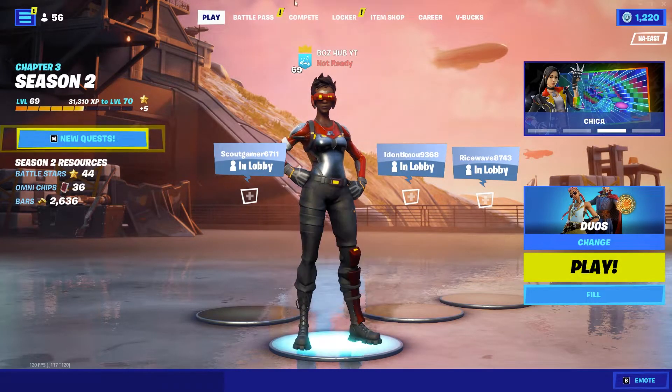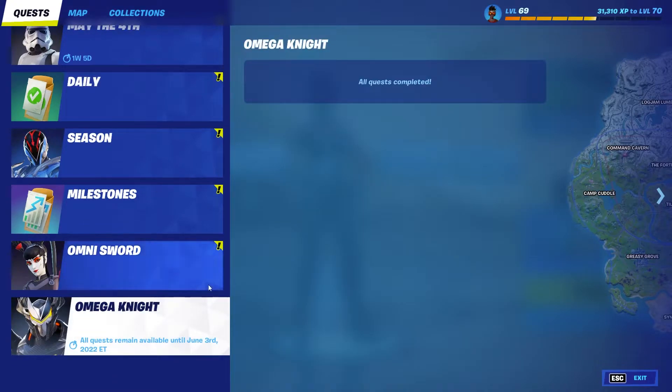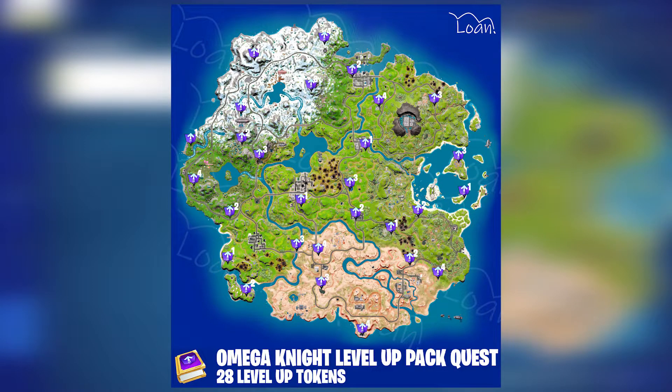Once you go ahead and purchase the pack you're going to want to head into your quest section, and within your quest section you're actually going to have the Omega Knight area. You can click on this and as you can see I actually ended up completing all of them that I could right now. Essentially you guys are going to want to land in all of the areas with a 1 on it this week, all the areas with a 2 on it next week, all the areas with a 3 on it the week after, and then finally all the areas with a 4 on it the week afterwards.